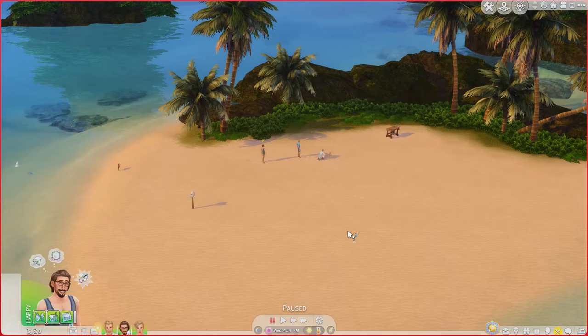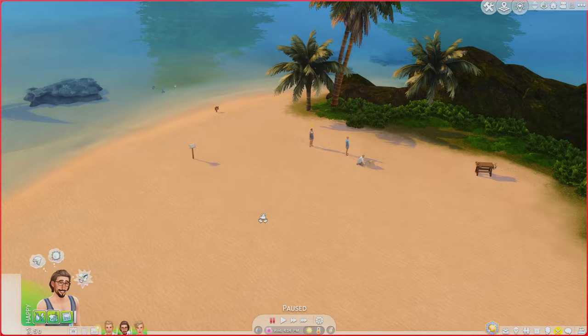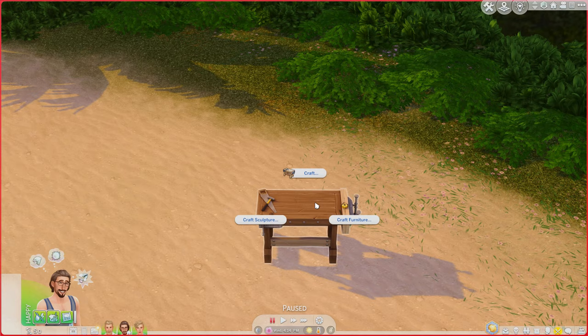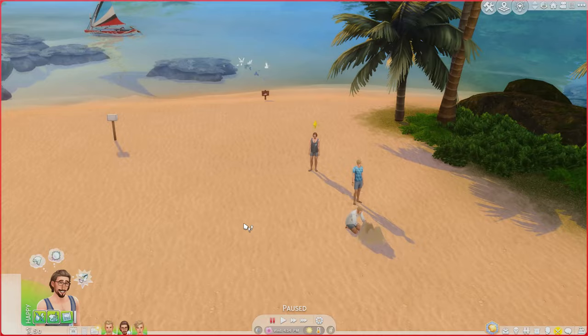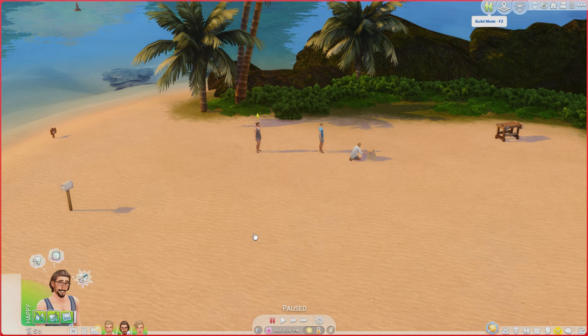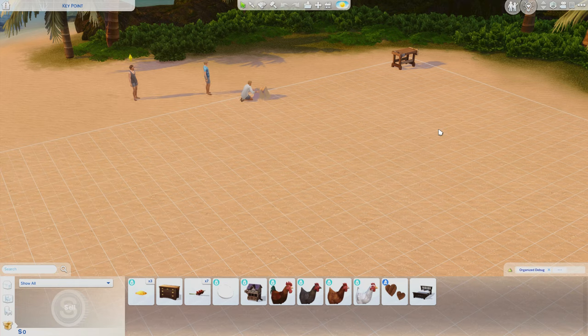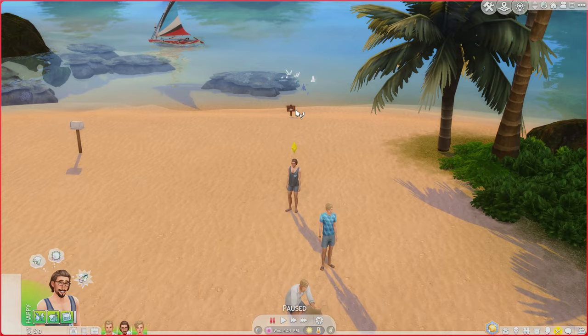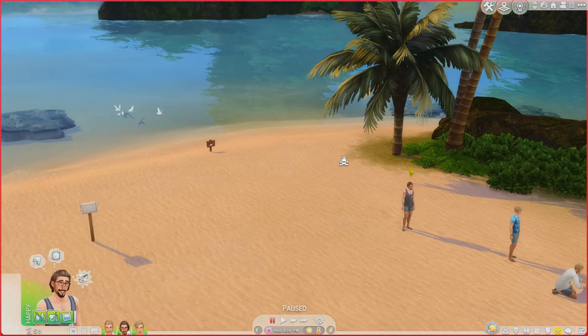We do have a work table right here just in case I need to craft some stuff. For now, I really just want to focus on having something for food. Let me look into the crafting table and see if there's anything I can craft so they can cook. That was kind of a bust, so we may be purchasing some stuff. They don't really have any simoleons right now — this is the pickle. It starts to become difficult because we need money in order to cook food that we catch. We're most likely just going to do some fishing, but we can't really sell this stuff. We may have to go into town and place down some stalls to sell things.